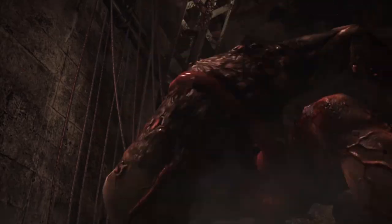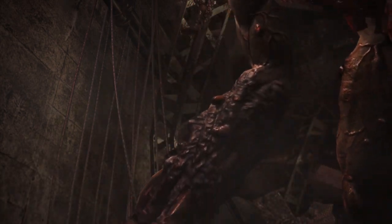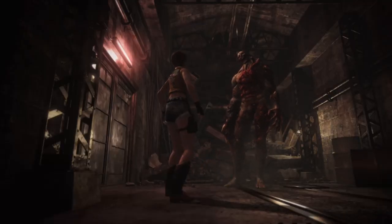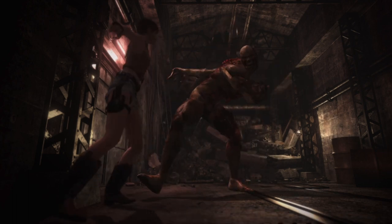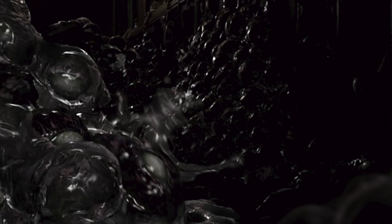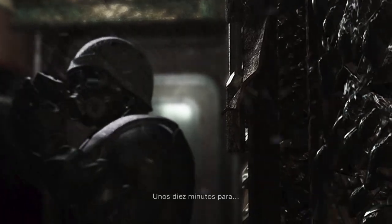En su momento, Zero prescindió de los Crimson Head y a cambio introdujo los Zombies Sanguijuela, un enemigo chupasangre difícil aunque vulnerable al fuego. Es la novedad de un catálogo de criaturas por lo demás bastante típico, y que incluye perros, arañas, cuervos, grillos gigantes y los famosos Hunters.